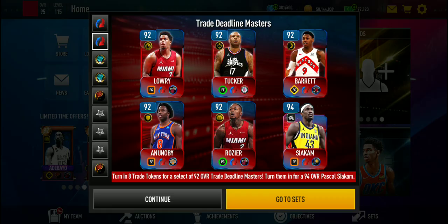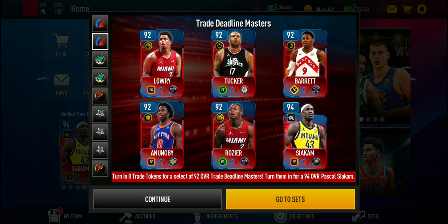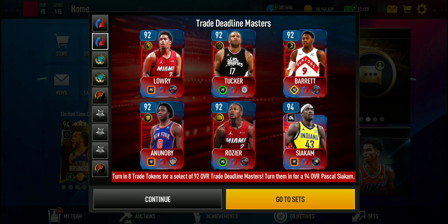Playmaking boost for Kyle Lowry. PJ Tucker hasn't been traded but probably will. RJ Barrett has been traded, OG has been traded, and Rozier has been traded. They all have a position boost in gold. Then Siakam is the grandmaster with a post-offense boost — looking nice right there.